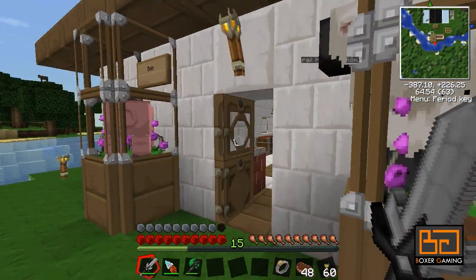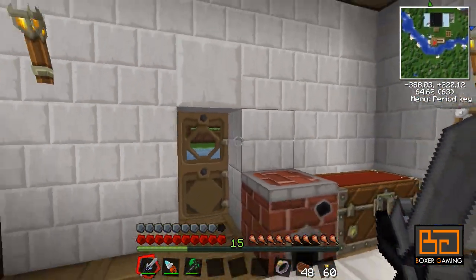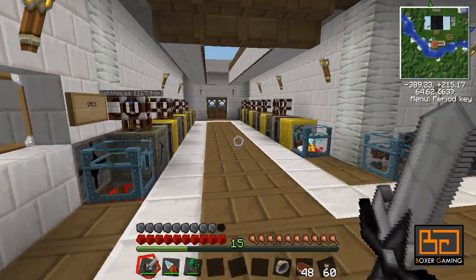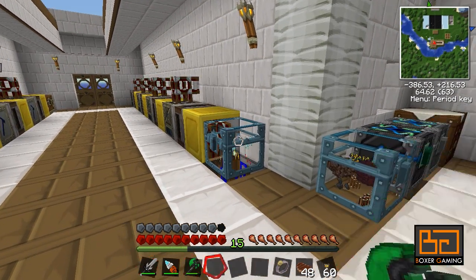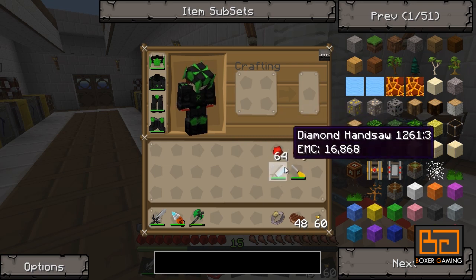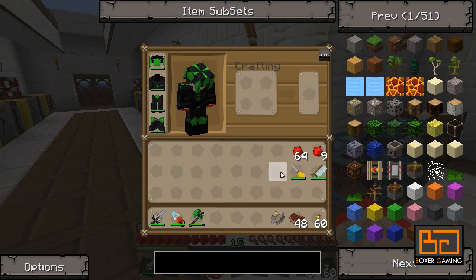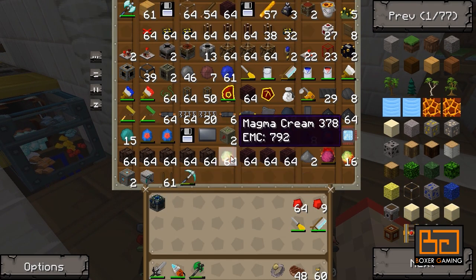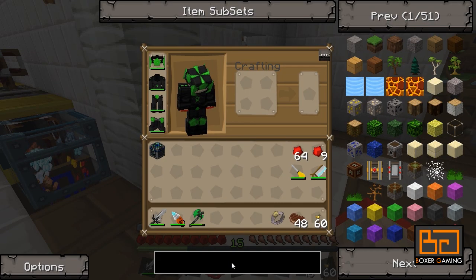So all that out of the way, let's get started. Last time we did the lighthouse and before that we did some real craft. Now I just want to get back to Equivalent Exchange for a sec, because I'm constantly having to carry redstone with me and it's a bit of a pain. I want to get an energy condenser — and I might still have one. Yeah, I have one. And then we're going to make some condensers and all that good stuff.